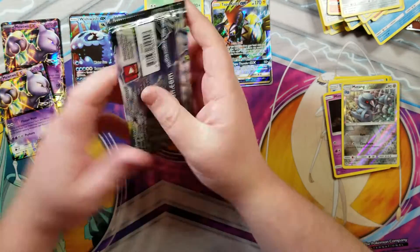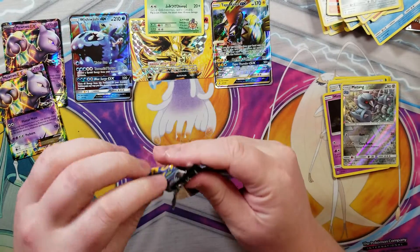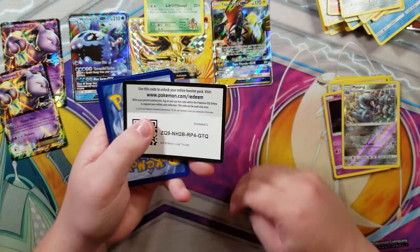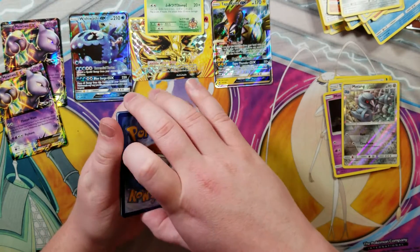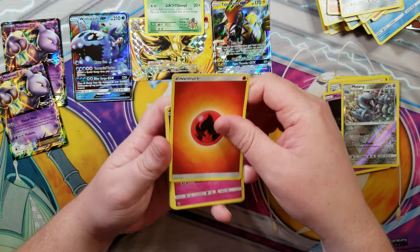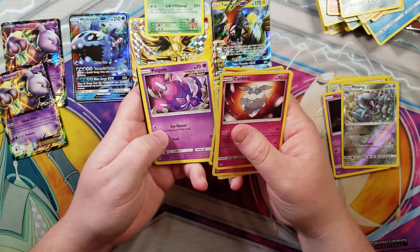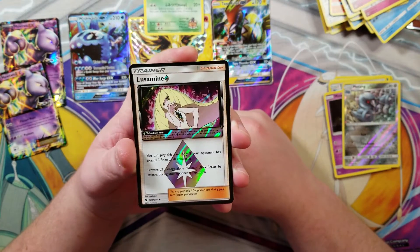Lost Thunder - what can we get in Lost Thunder? Can't even open another pack. Green code card, so we can't get anything apparently. Four to the front - let's go with fire. Last pack of the opening. Carbink, Shiinotic, Fairy Charm, Snubbull, Mareanie, Cyndaquil, Poipole, Comfey - at least we got a prism star, right? Not too bad, pretty good.